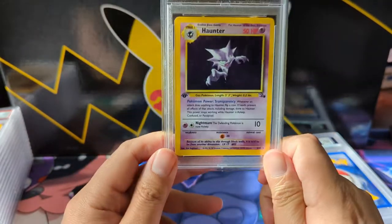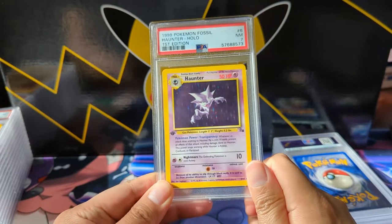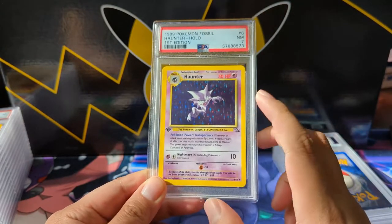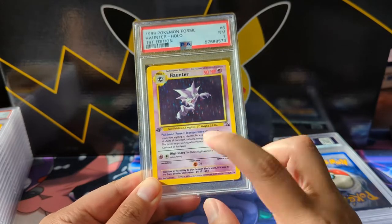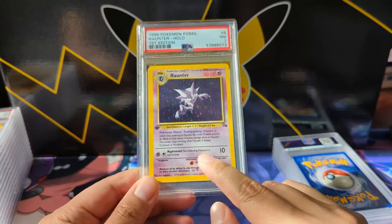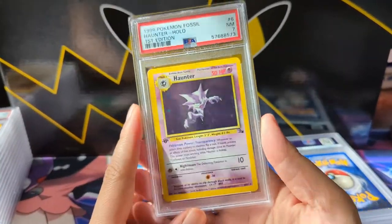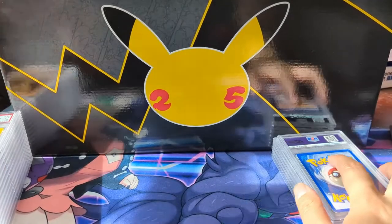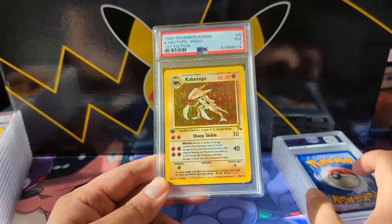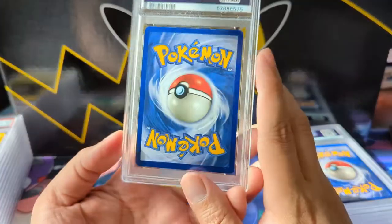Going into Fossil — I'd love to just get my vintage cards graded. This one is only a 7. This was another card I had growing up — this guy could be so annoying. Sometimes you'd just miss, and sometimes you'd constantly put your opponent to sleep. Super low damage but just so annoying. Next we got the Kabutops coming in at a 7 as well — classic Fossil card.